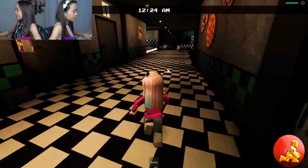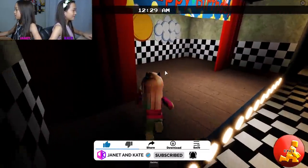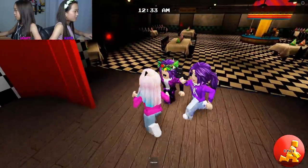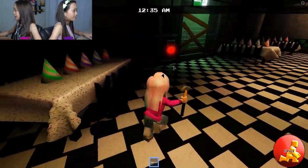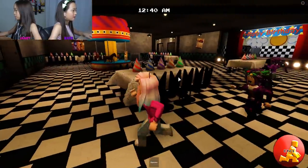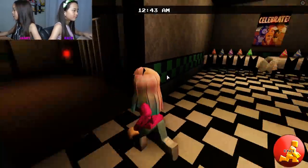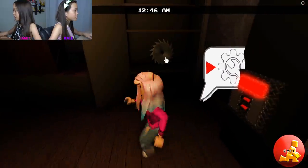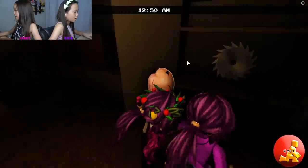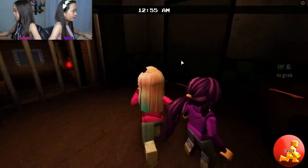I'll show you guys the secret spot after I do a couple of tasks. I think you need like two tasks to get to it. Does anybody have the right key? Get the hammer — do the hammer on there. There's one hammer over it back at the beginning. This is the spot where you can get that saw guy. You click on the saw and you're supposed to get a badge, but I already got it. You can get that. Yeah, I have the yellow key.